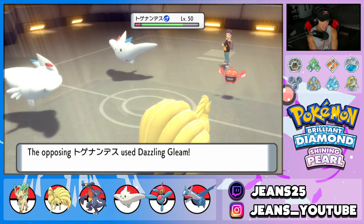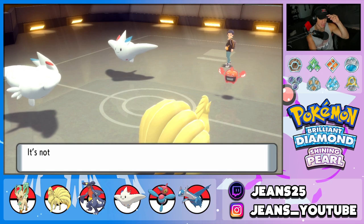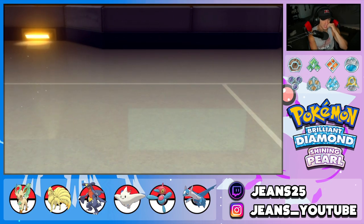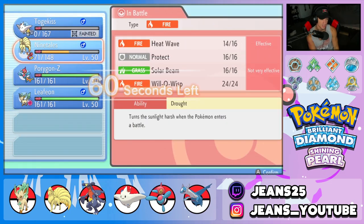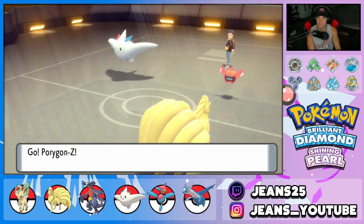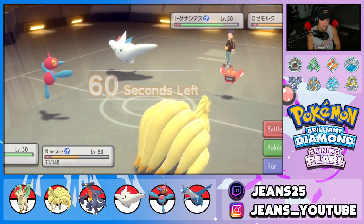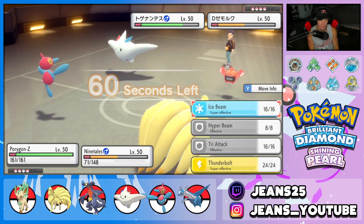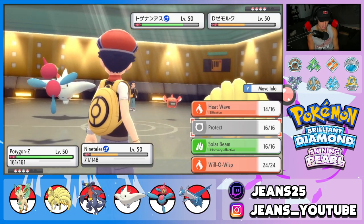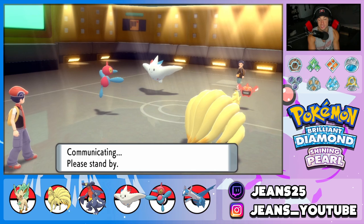What's Togekiss going for? Another Air Slash? I'm going to go for a Gleam. I thought he was just going to Air Slash into Ninetales and I would have kept my Togekiss alive — that could have been good, but we've got to bring out Porygon-Z. He swaps the Rotom for Gastrodon. I should have just dropped a Will-O-Wisp in that slot. I'm just going to choice into Tri-Attack.